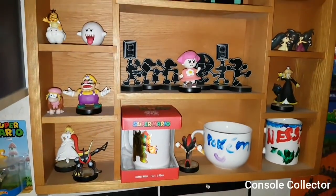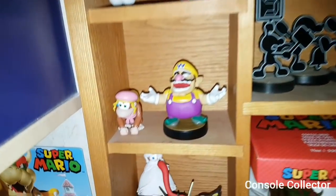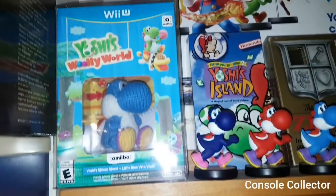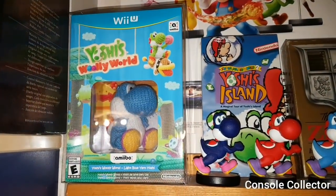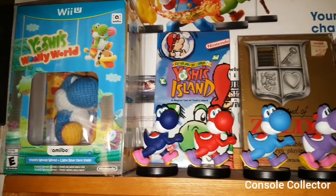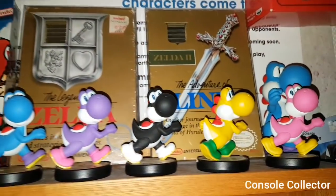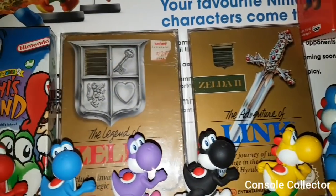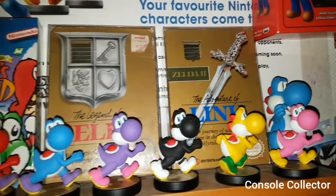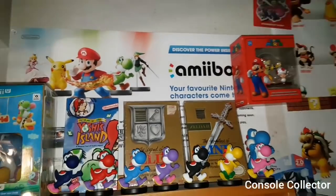This shelf here is just some custom Amiibos and little figures — hashtag Dixie for Smash. Here I've got a little bit of Yoshi stuff: Yoshi's Woolly World, the blue Yoshi sealed, a Yoshi promo tape, and my custom painted Yoshis. Behind Yoshi I've got my complete-in-box Legend of Zelda on NES and complete-in-box Adventures of Link, with a little Amiibo sign.